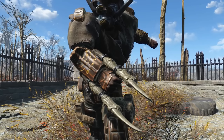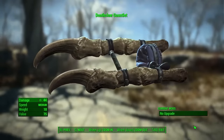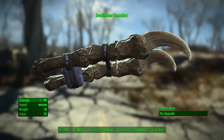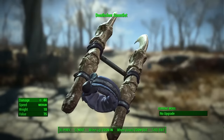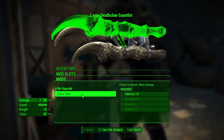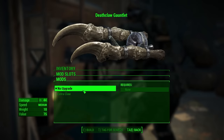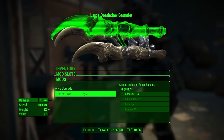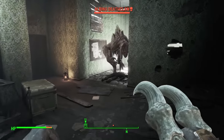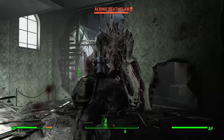The Deathclaw Gauntlet got a redesign in Fallout 4. No longer the entire hand with skin, we now have finger bones held together with bolts, wire clamps, and a metal bar. The user puts their arm through a circular padded brace and grips the metal bar between the two large claw and hand bones. It is still one of the best unarmed options with top-tier damage and DPS. It can accept one modification — the extra claw upgrade — which adds a third claw above the player's arm and increases damage. With this mod it barely loses out to the puncturing Power Fist, but gets an additional 25% chance to disarm an opponent.